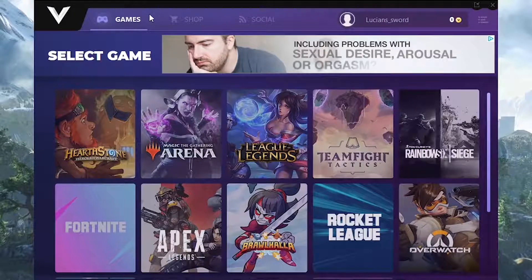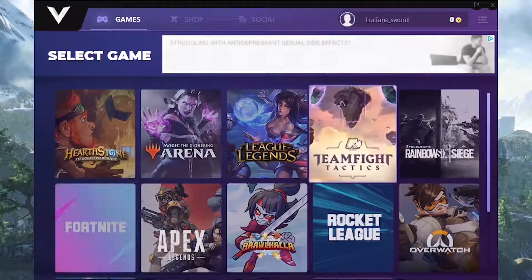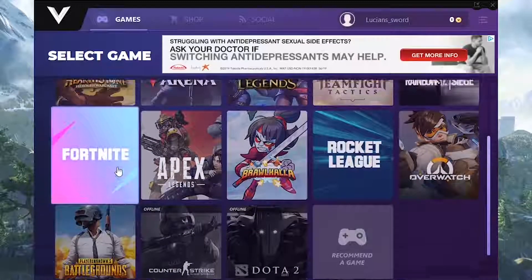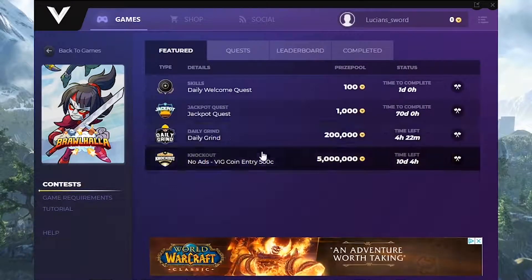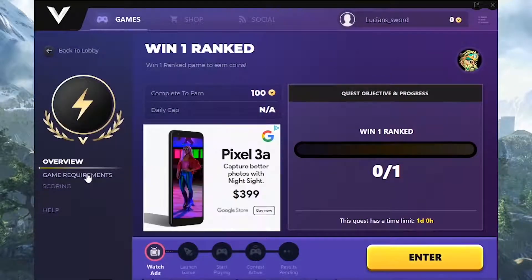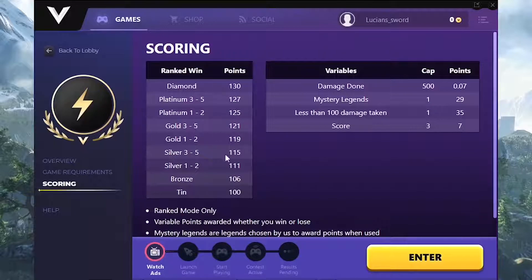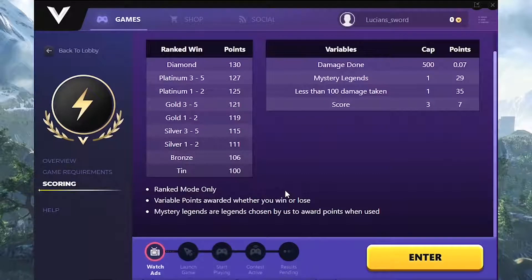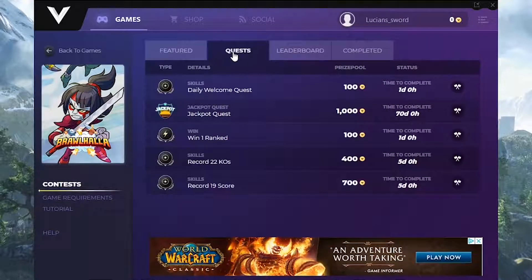Playvig is an app that is completely free to download, and not only Brawlhalla but many other games you're probably already playing can earn you rewards. In Brawlhalla, you can pick a quest to compete in — like win one ranked game. Complete the quest and you're rewarded with Playvig coins. You can also do jackpot quests based on your performance, so the better you play the more coins you get. There are universal leaderboards where you compete against other people.